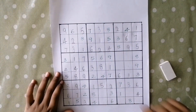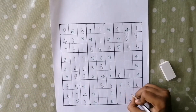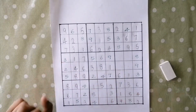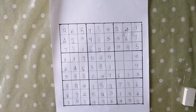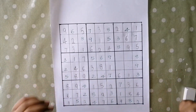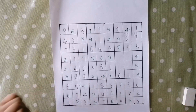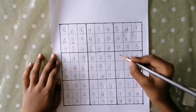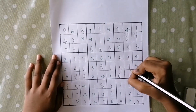Let's finish this box. The missing numbers are 2, 5, and 9. So we'll write 2 here, 5 here, and 9 here. Let's finish this box — we'll write 9 here and 7 here. Let's complete this box. The missing numbers are 2, 4, 7, and 5. So we will write 2 here, 4 here, 5 here, and 7 here.